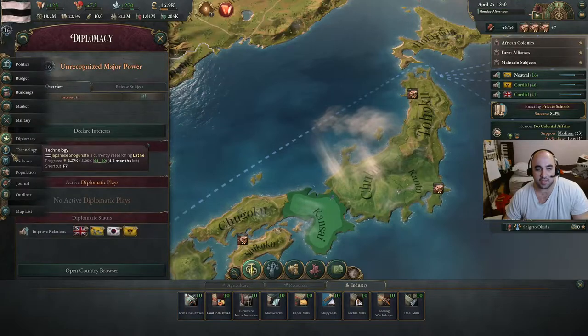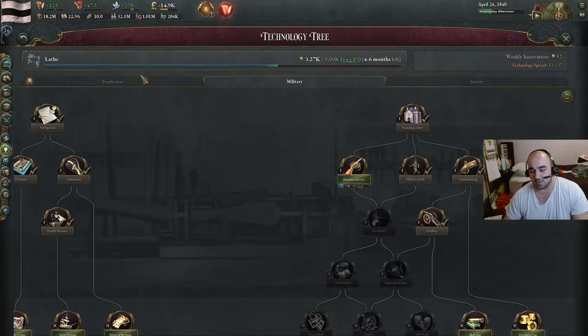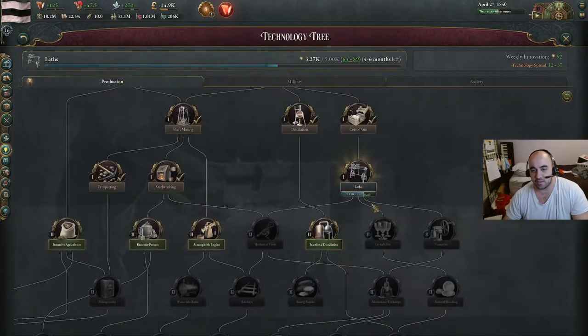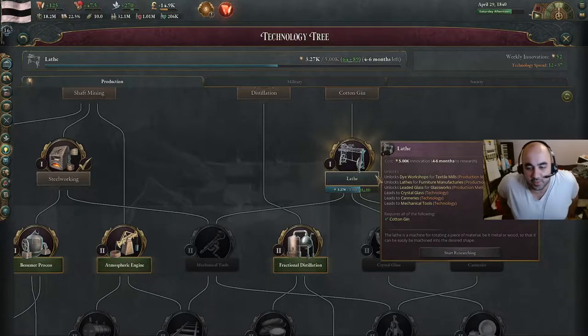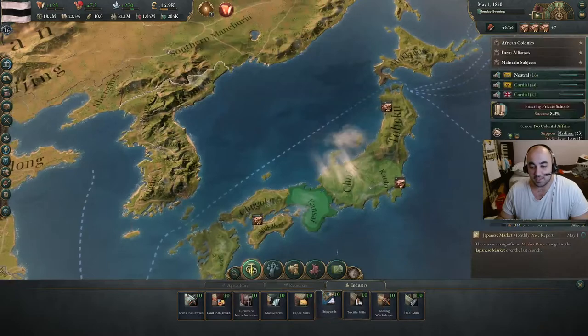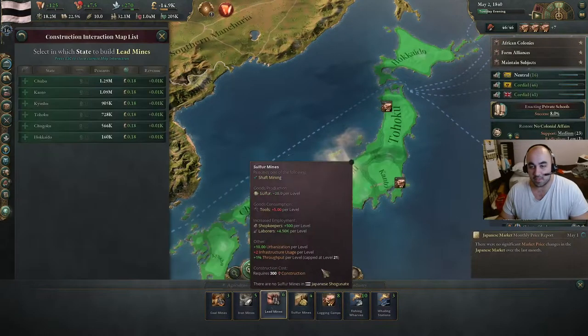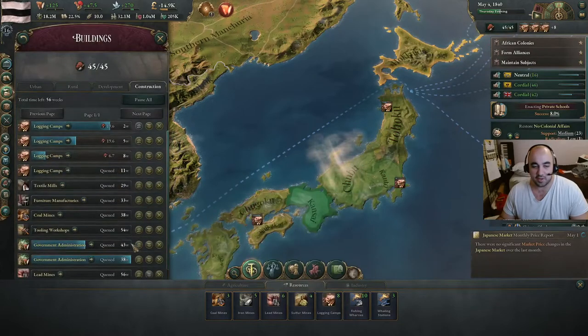Lathes is going to make us use tools. It's also going to make us use dyes, but dyes are currently cheap in our market. We're also getting that tech spread, so this is going to finish really quickly. We also need leaded glass, so we will make a lead mine — why not make it down here, haven't built there in a while.